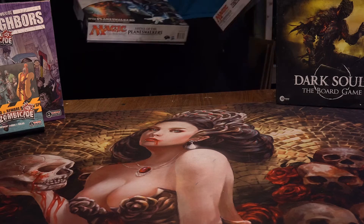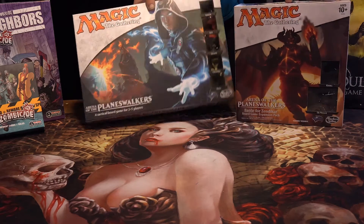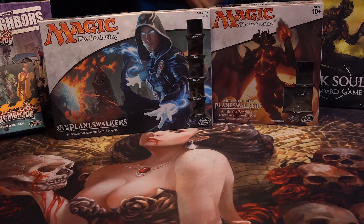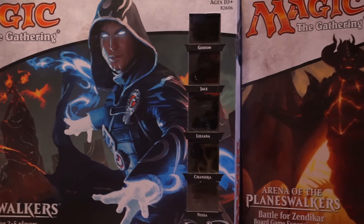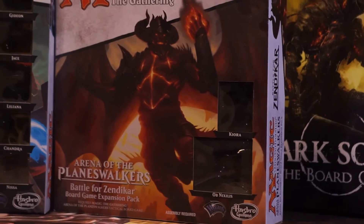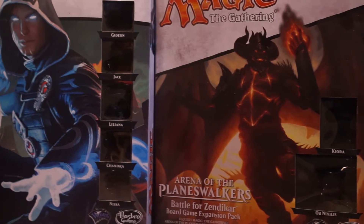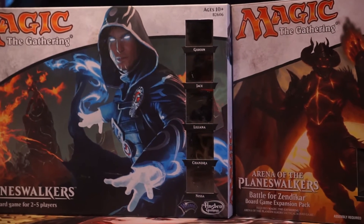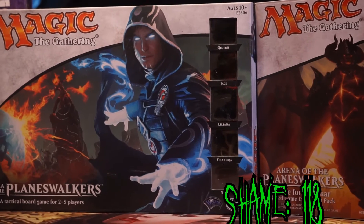The most shameful part of this next game is that I even bought it. The MTG board game, Arena of the Planeswalkers, comes with 35 of the ugliest models I've ever seen. I bought these things hoping they would make good D&D minis, but I was sorely let down. And another 16 blobs of plastic in the BFZ expansion is going to take it to 51. But 7 of them come pre-painted, I guess? So we're going to put the counter to 118.